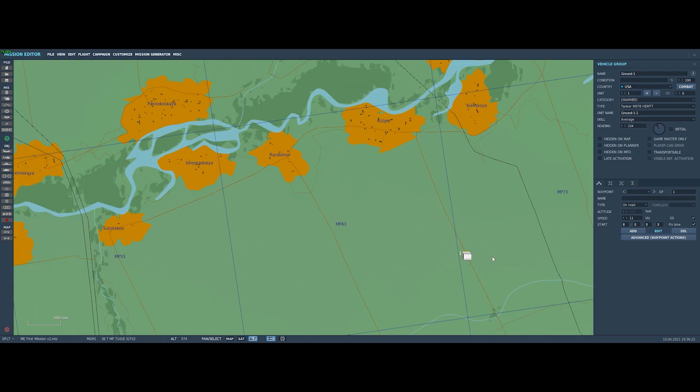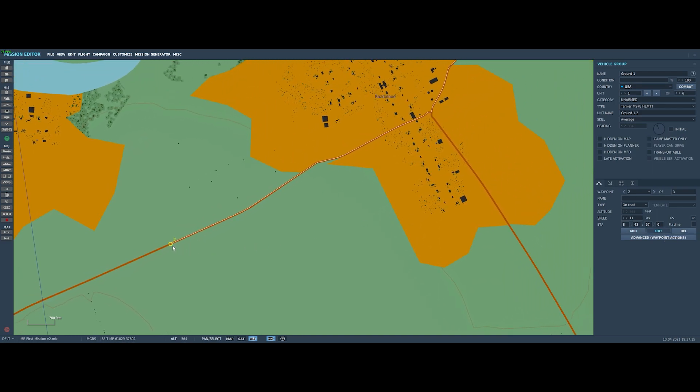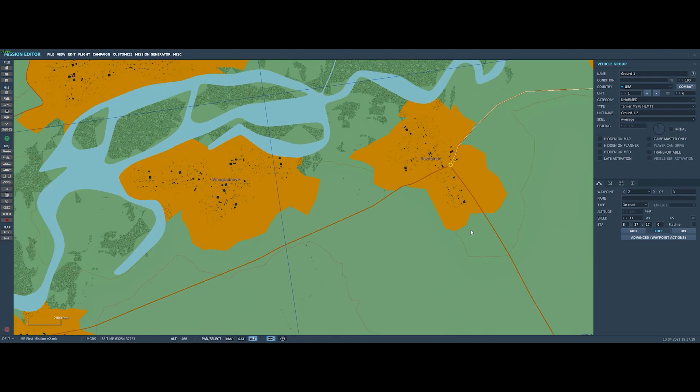In the mission editor you've got to be careful. In order to add waypoints, click the add button — now we are adding waypoints. If I click here, because we've used on-road as a formation, they'll follow the road to that waypoint. If I pick a waypoint that's not where I wanted it, I have to be careful. Because I'm on add rather than edit, if I try to select that waypoint to move it, I'll just create another waypoint — not what I wanted. To delete it, do not hit the delete key; press the delete button. Then press the edit button, and now I can move the waypoint.